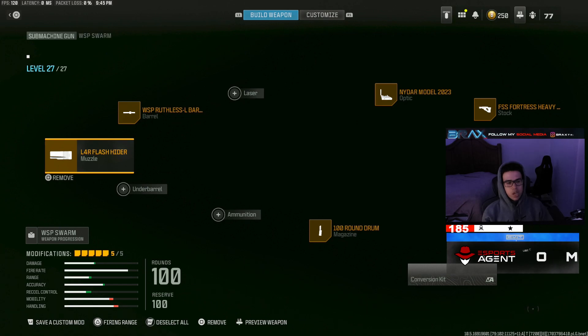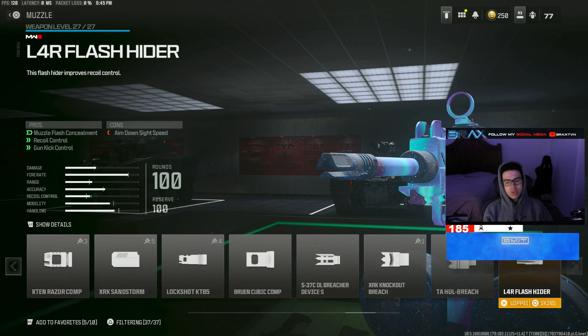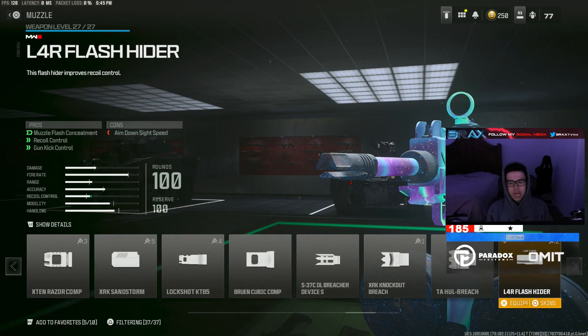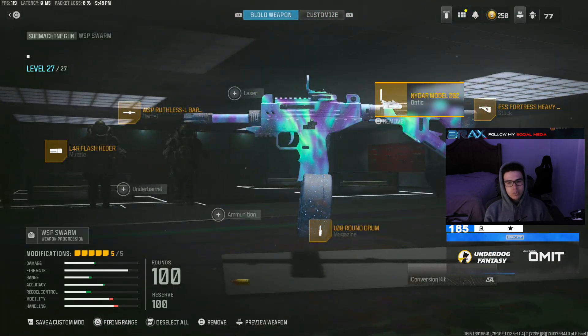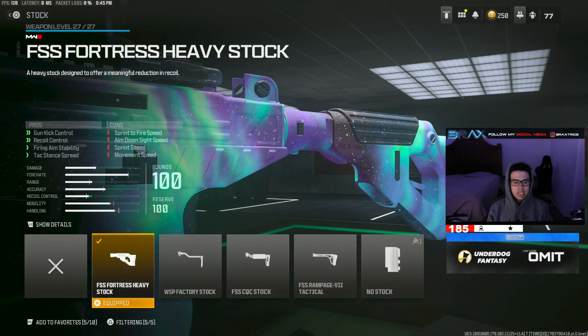And for the sub in the build, we were using the WSP Swarm with 100 rounds — good old reliable. The L4R Flash Rider, the Ruthless L Barrel, the 100-round drum, the NIDAR model optic, and the Fortress Heavy Stock.